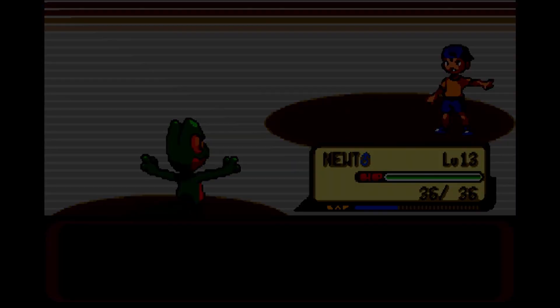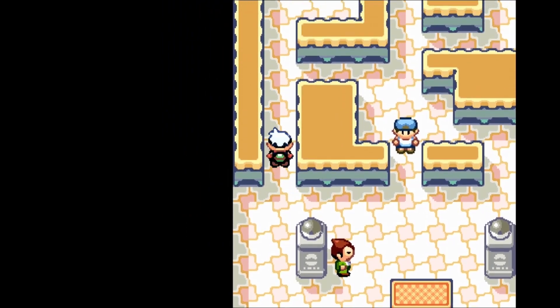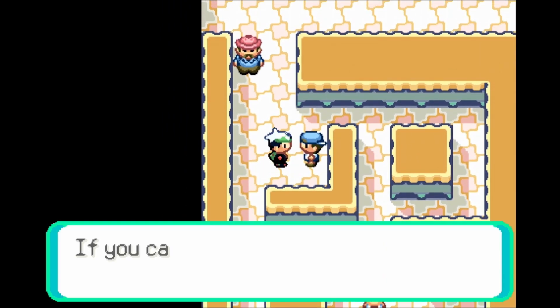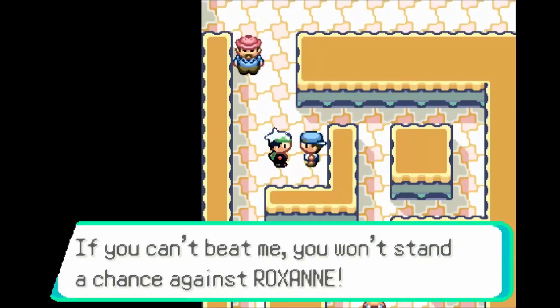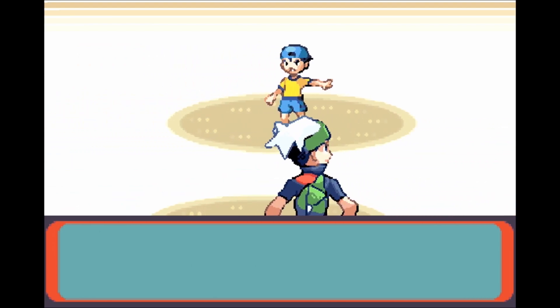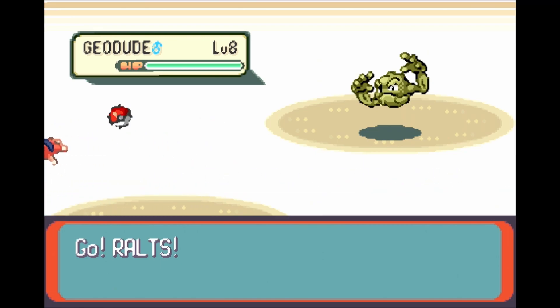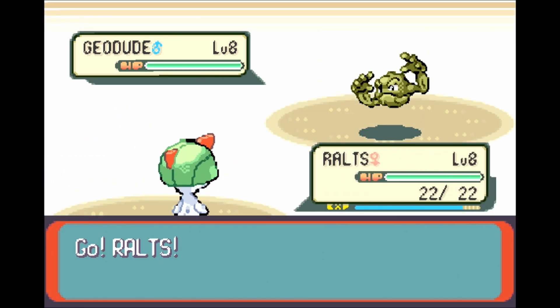In Gen 5, they made it so that you're pretty much invincible no matter what, because you're required to get a type that will counter the gym leader through the Pan-Sage, Pan-Pour, Pan-Seer line of Pokemon. But that's not important. Right now, we need to focus here on Generation 3 and Roxanne's Rustboro City Gym.